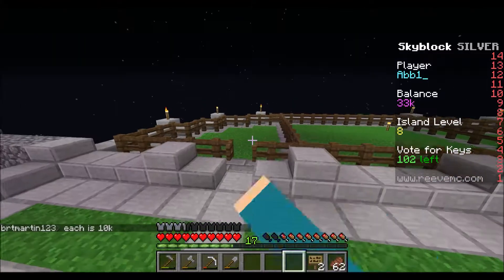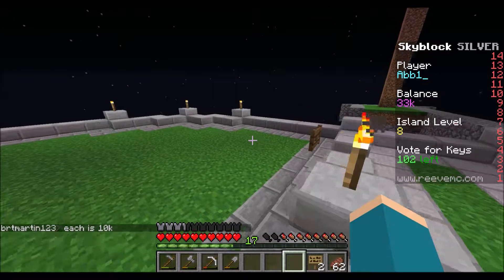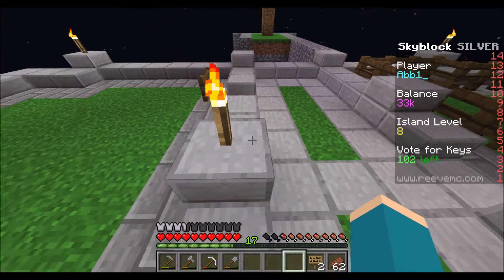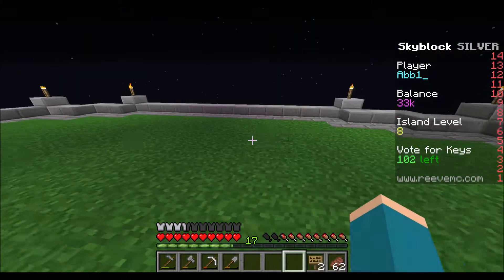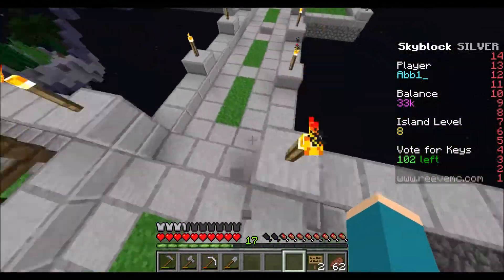Last episode I asked what I should do about these sides not being even, because this side was two blocks shorter than this side on the left. What I was gonna do is just make this walkway wider so I don't have to worry about reshaping any of this.